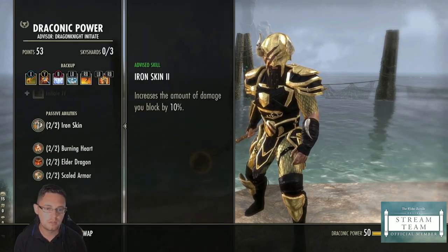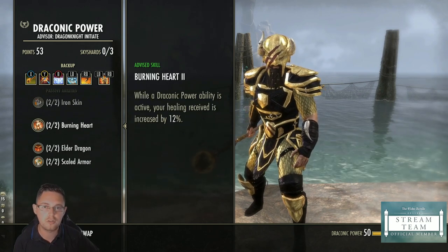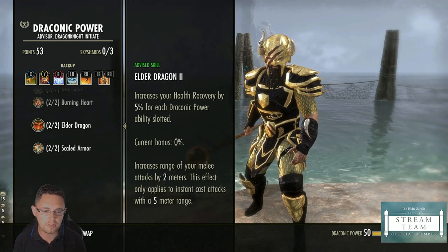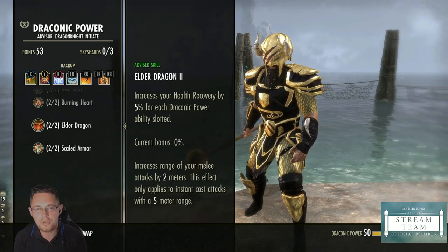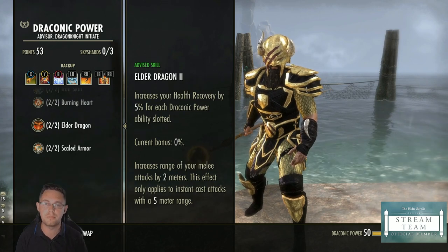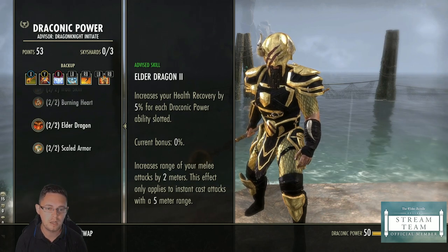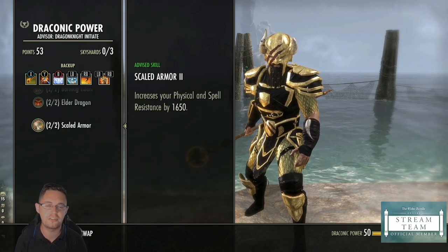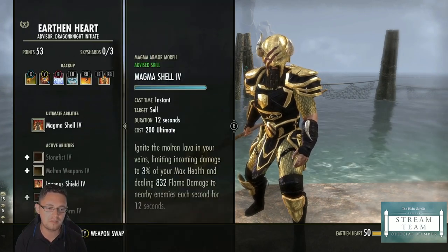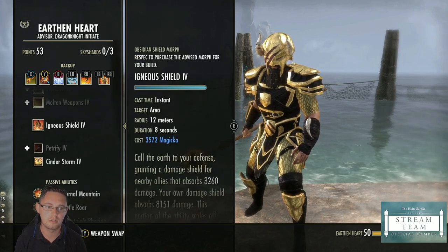On Draconic Power: increasing your blocking damage is obviously useful for a tank, and increasing healing received is great when a healer is buffing you. Elder Dragon increases your health recovery and increases the range of your melee attacks, which means you can taunt with a bigger gap between you and the enemy — that's actually quite nice. Scaled Armor gives you more resistances, which are obviously very useful for a tank.